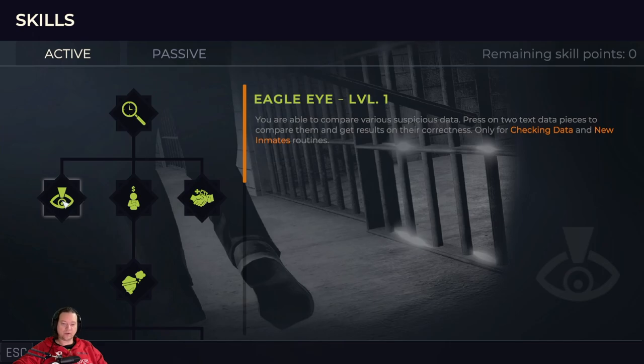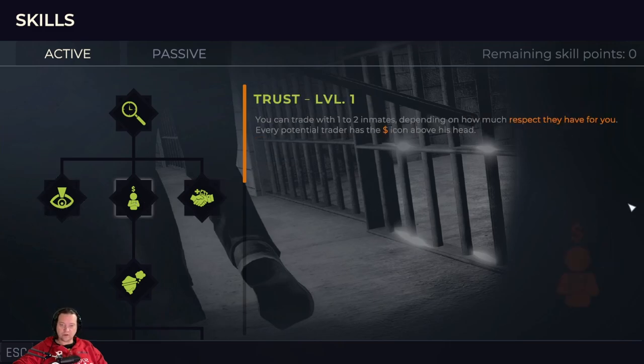Eagle Eye makes reviewing documents so much easier and is useful for prison inductions, prisoners leaving, and application reviews later in the game. Once you've got the skill you just click on items you want to check for a match and it's as simple as green light, red light. Trust allows you to trade with one or two prisoners depending on how much respect they have for you. This is your ticket to making money. Once you have this skill, prisoners will be marked with a dollar sign above their head, meaning you can trade with them. You can sell both legal and illegal items with a prisoner.